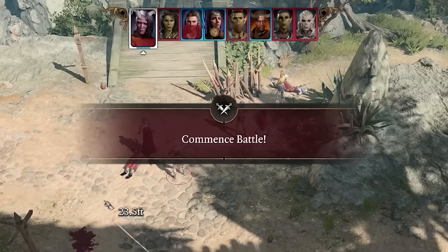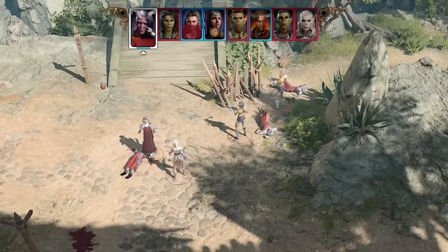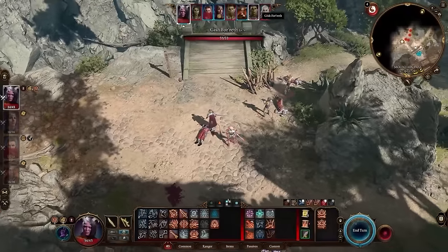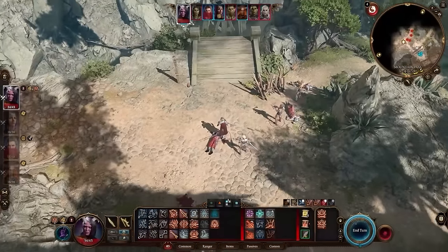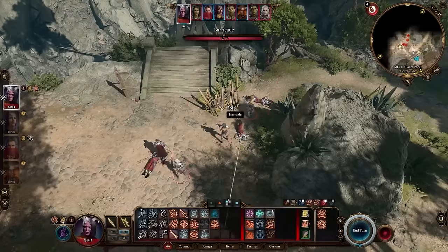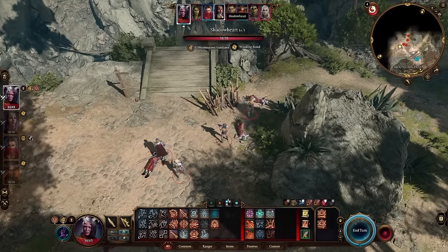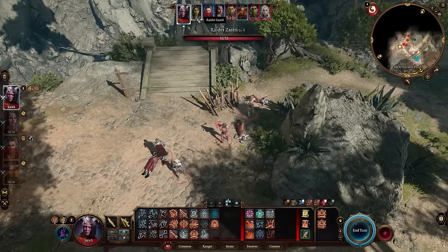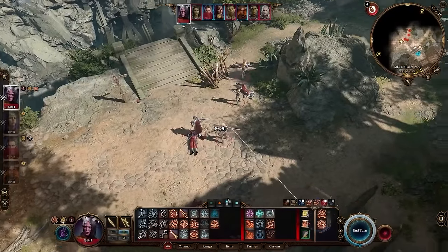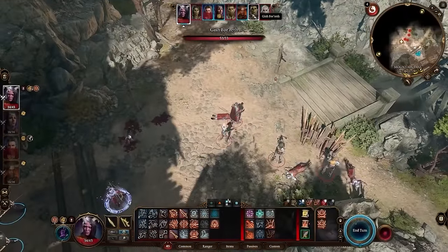The next thing is the action order bar at the top, which tells you the order of operations in combat. This character attacks first, then second, then third, and so on — it tells you what order enemies will attack in. So if you're wondering who to kill first, try to kill whoever is next in the turn order before they get to attack you. Also, if you can't find a character on screen, you can click on their image in the top bar and it'll take the camera right to them — sometimes there'll be one up in the rafters you can't see otherwise.